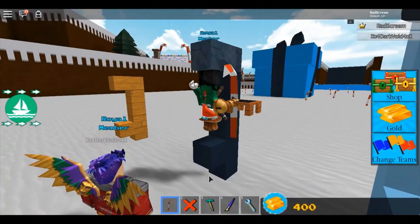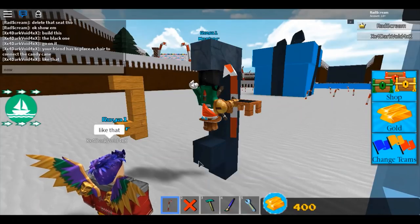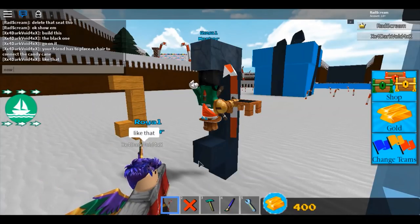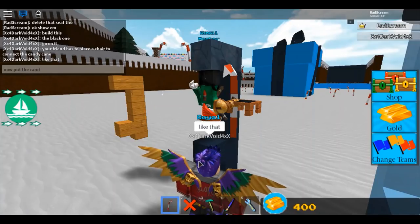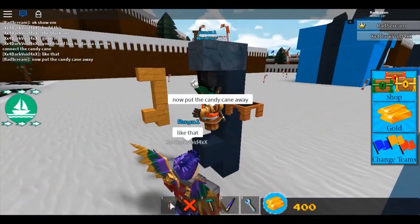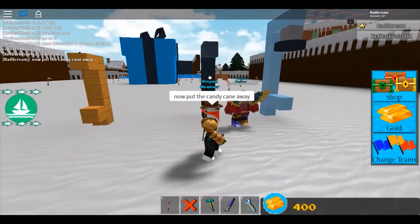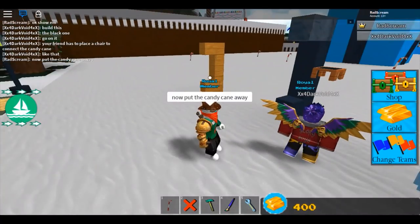Now you see my candy cane is anchored to the block. You click on your candy cane to put it away, and when you put it away it will release you from the anchored block. You click on that and you see now I'm free.